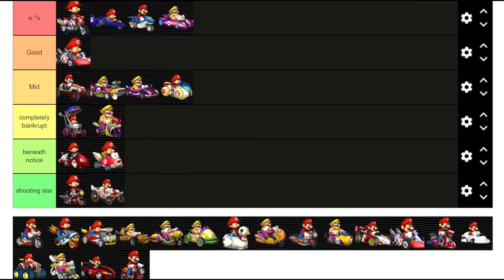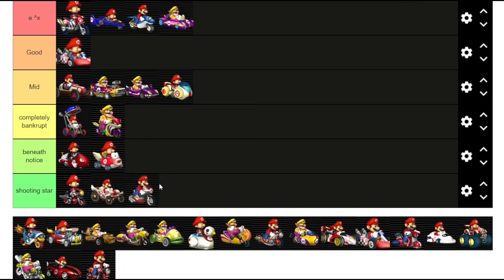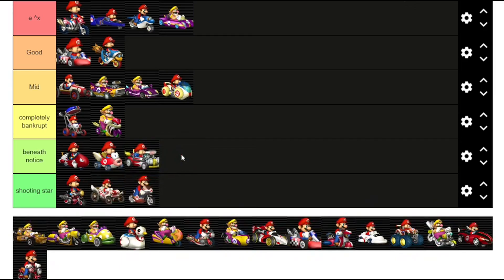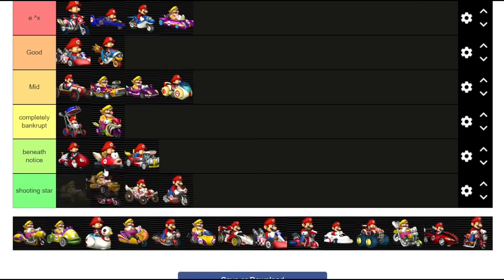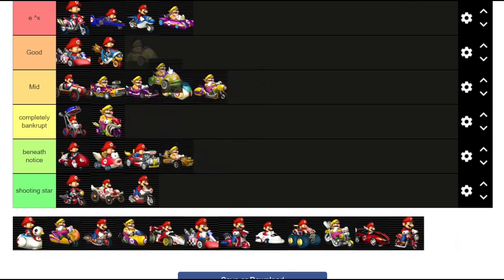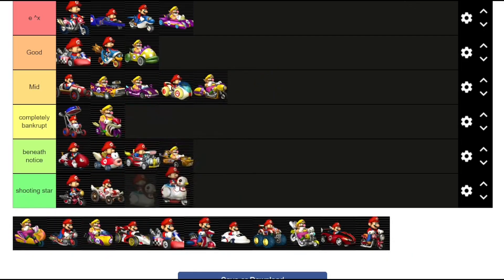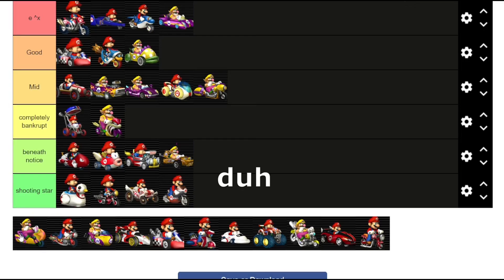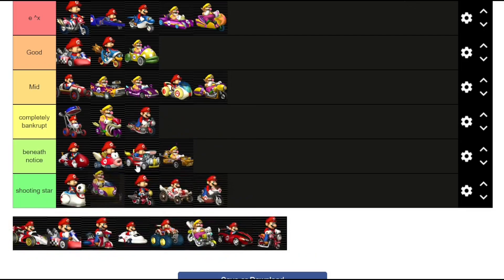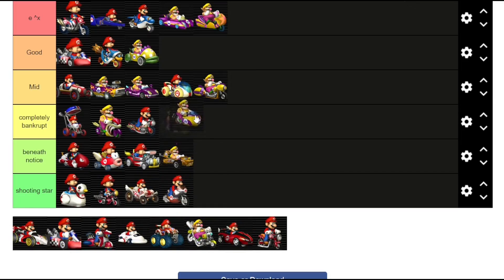Jet setter is pretty good, but I just don't feel right putting it in good, so it's going to go e to the x — but like bottom of e to the x. Mock bike is going to go in shooting star tier. Magic cruiser — I think that's an easy good, I think it's obvious. Mini beast: another beneath notice, just nothing we need to know. Off roader: also beneath notice. Phantom is mid but nothing special. Piranha prowler is going to go in good. Quacker is going to go in shooting star, not the bottom of shooting star — we're going to put it like the top of shooting star. I wouldn't say it's the worst in terms of what we're basing it off of. Shooting scar is going to go in e to the x tier. Sneakster — it's beneath notice, yeah it just is.